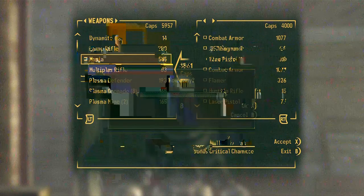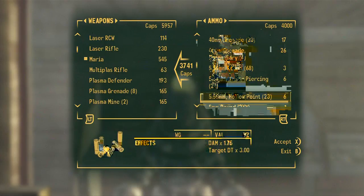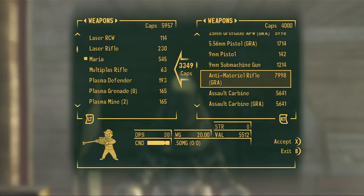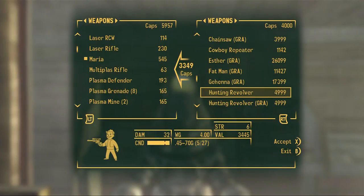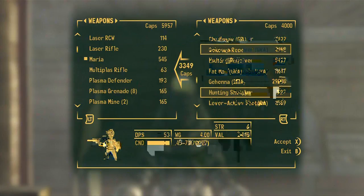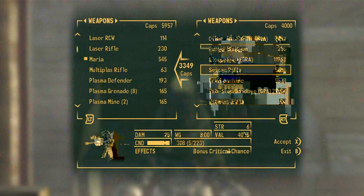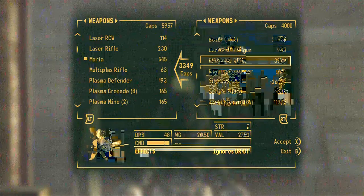Let me go and buy ammo. Where's 5mm - there we go. What weapons does he have now? I still kind of want the anti-material rifle. Cowboy repeater. I kind of want the hunting rifle - no, what was the thing that used the government ammo? Is that the cowboy repeater? The trail carbine - 27 damage, DPS is 45. He really doesn't have anything that I would want other than the anti-material rifle.